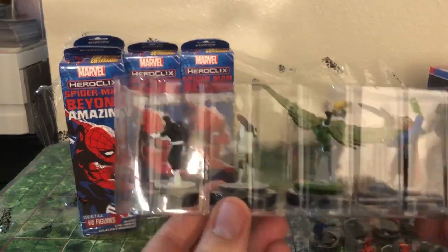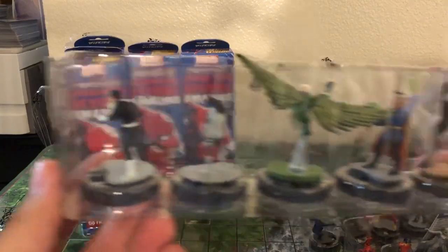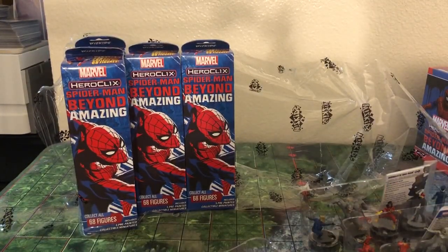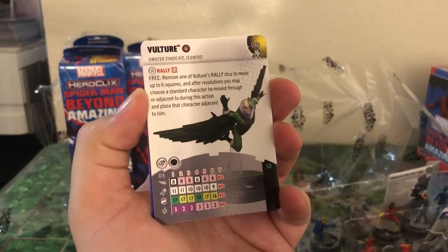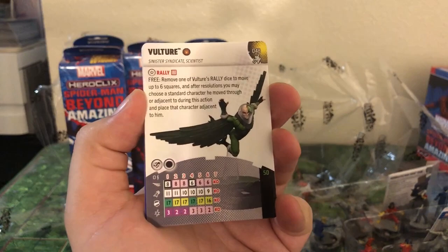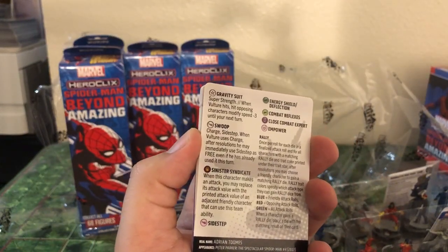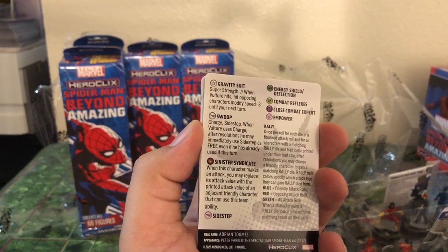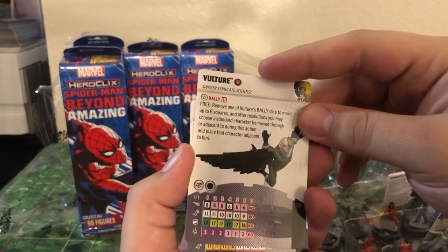We got a Michael Keaton Vulture, Venom, Doc Strange, Silver Sable, and Bullseye. The Sinister Syndicate in this set is really cool. Doc Ock: remove one of his rally die and move one to six squares. After resolution, you can choose a standard character he moved through or adjacent to and place that character adjacent — he swoops in, grabs somebody, and rebases them. Super Strength — when he hits, opposing characters modify speed by minus three. Special move power: Charge and Sidestep. When you use Charge, after resolution you may immediately Sidestep for free, even if he's already used it this turn, so you get an extra Sidestep. That starts on his top click — pretty cool.